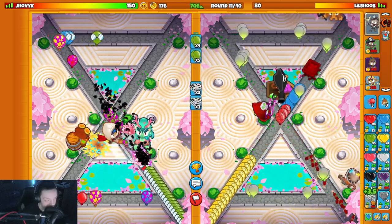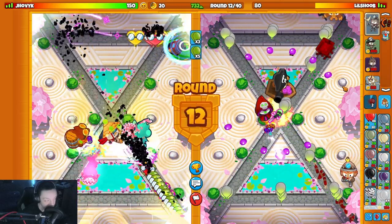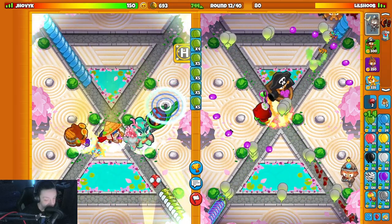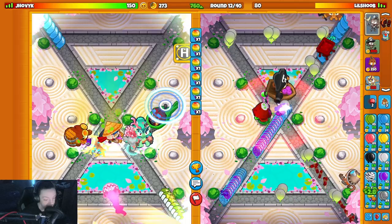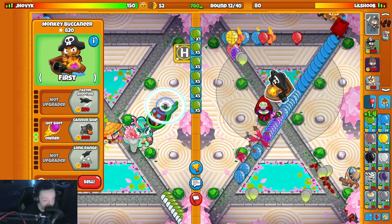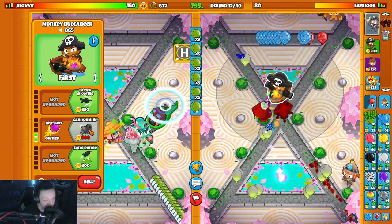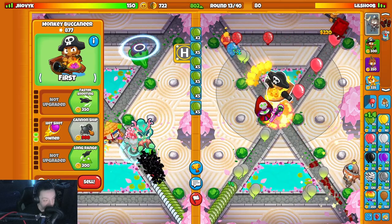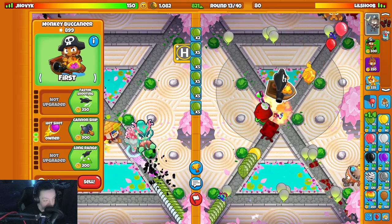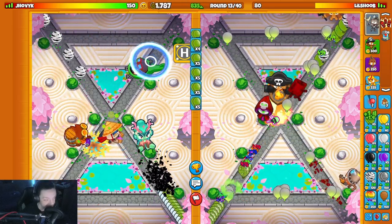I'm gonna hit him with a little mini rush. He's gonna energy it too - okay it does nothing, but it did scare him and made him get a balloon jitsu. I think I'm gonna get a cannon ship up because he's doing too much with the purples, kind of scaring me. I think my necromancer might be in a really bad spot as well. If he tries something I cannon ship, if he doesn't then I don't.